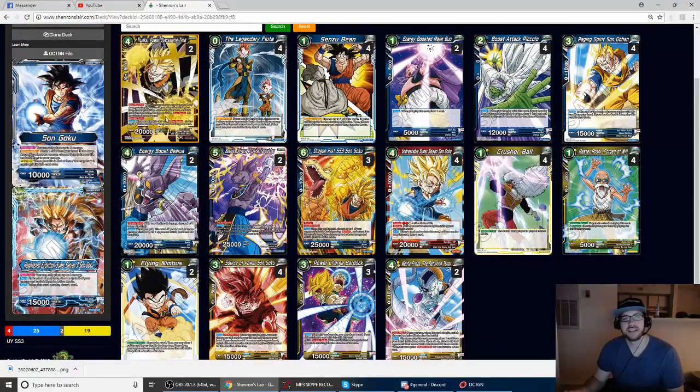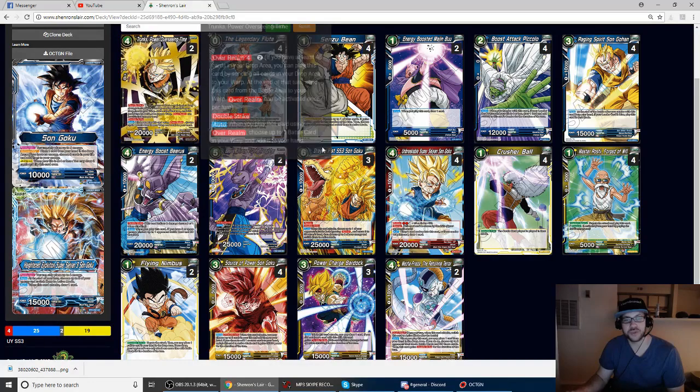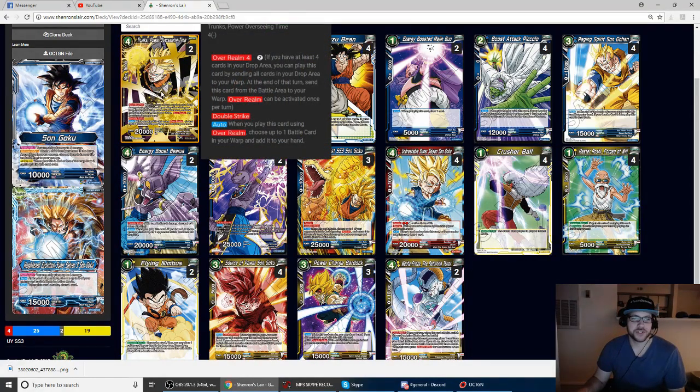Let me go over Trunks Power Overseeing Time — this card is nuts. We knew it before; it was great in Vegetas, great in Mass Saiyan, but in the SS3 mirrors the person who can see more of their cards more often usually wins. Being able to get your Unbreakable, get Raging Spirits on Gohan, get a Master Roshi back, get a Piccolo — all those things are so impactful. Being able to see more of those cards is huge, and it's just a 2-energy Double Striker that comes down, is impactful, and is easy to get to. You'll be able to play this twice a game, at least.